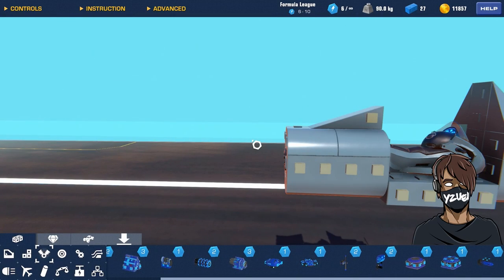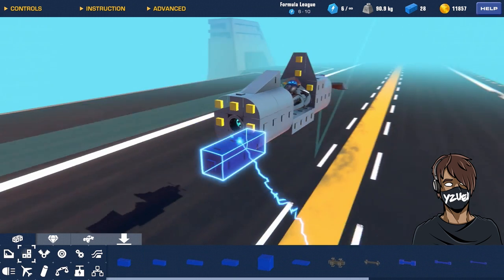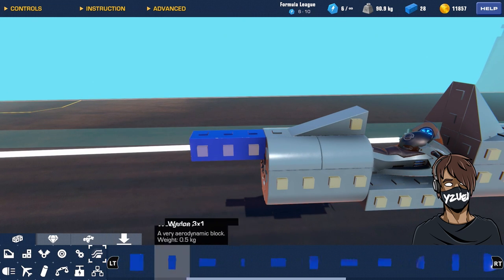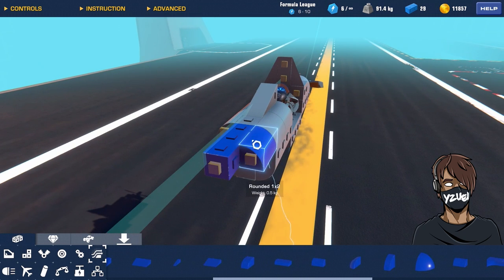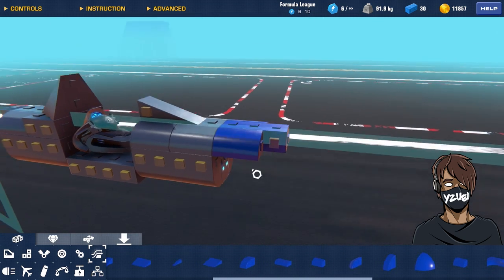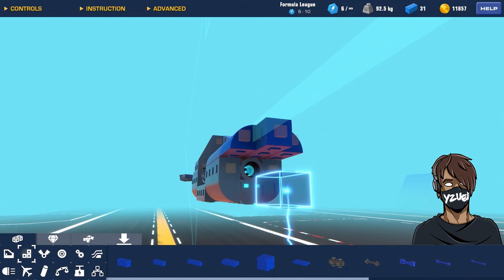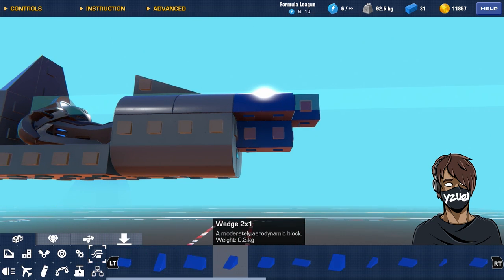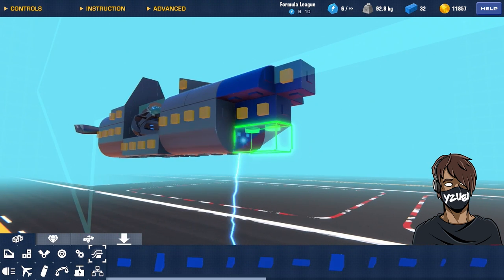Now it's time to build the tail. Grab a 1x3 block and add it to the back of the build, then grab a 1x2 rounded and stick one here, copy and paste another one alongside. Grab a single 1x2 block and place it underneath the 1x3, then go into your aerodynamics, grab 2x1 wedges, and connect them to the build.